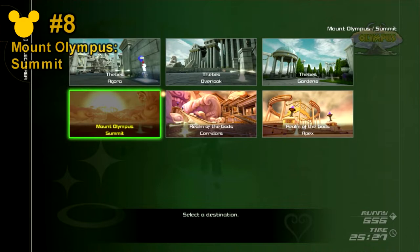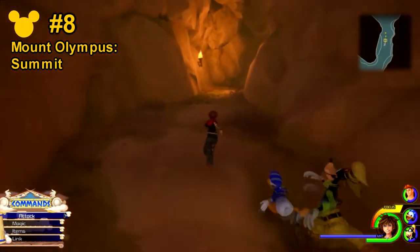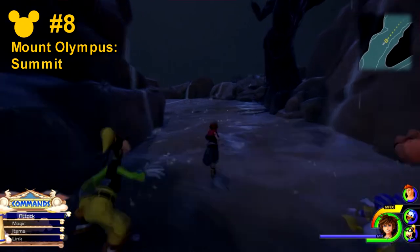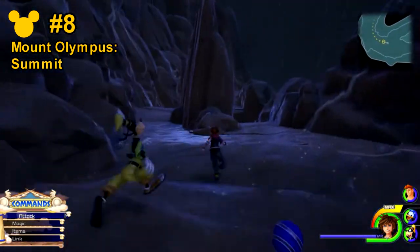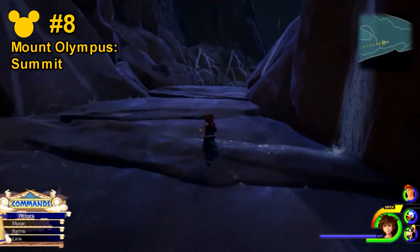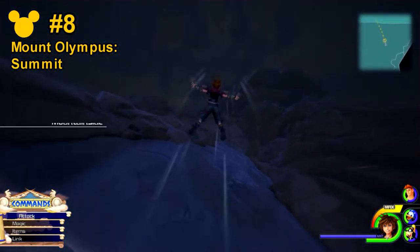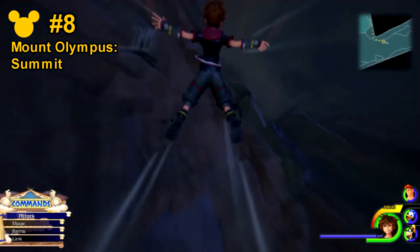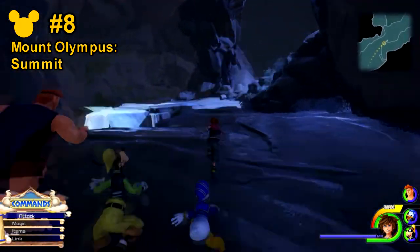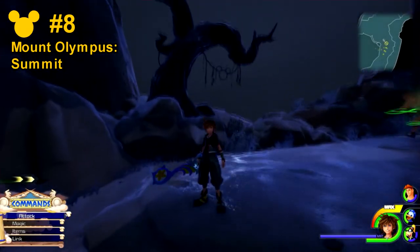Next up is Lucky Emblem number 8, which is going to be in the Mount Olympus Summit save point. You want to head all the way in the backwards direction, towards the area where you fought the Rock Titan. From here, jump down the cliff where you fought the Rock Titan and head all the way down. There'll be another cliff you can jump off of — do not jump there. Instead, just keep going straight forward. There'll be another pit on the left hand side; don't worry about that. The emblem will actually be on the right hand side, in a kind of string formation on a branch.